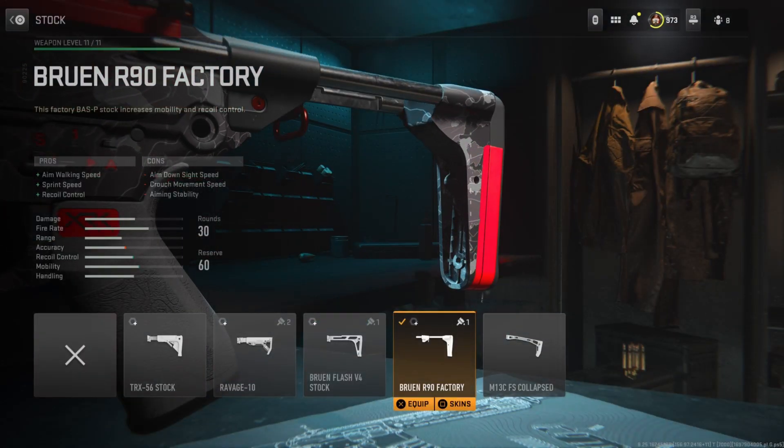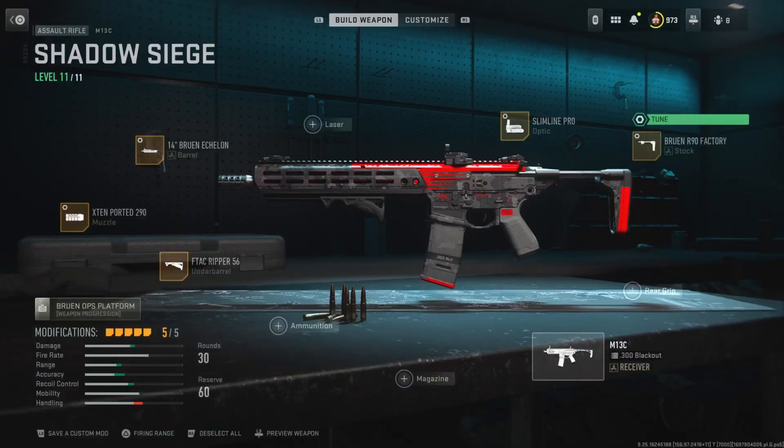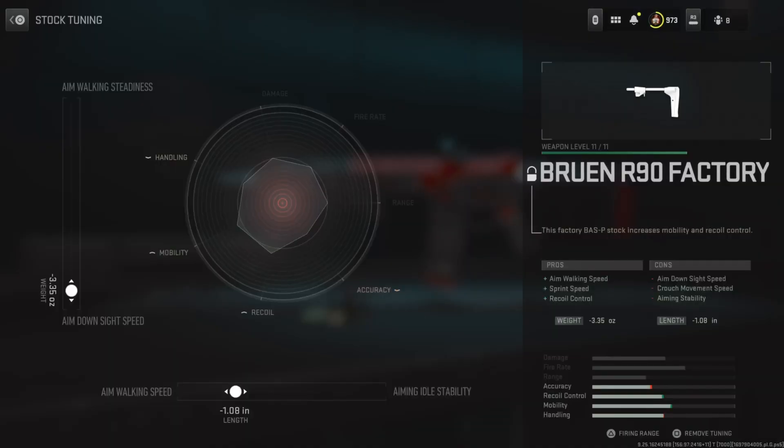Finally, for the stock, I'm running the Bruin R90 Factory Stock, which improves the aim-lock speed, sprint speed, as well as recoil control. This is a really weird stock because I've never seen these kind of bonuses on a single stock before. It's always these new stocks added with new guns that kind of change the meta a little bit, and this stock is super good. Tuning: left side at a negative .35, bottom side at a negative .08.